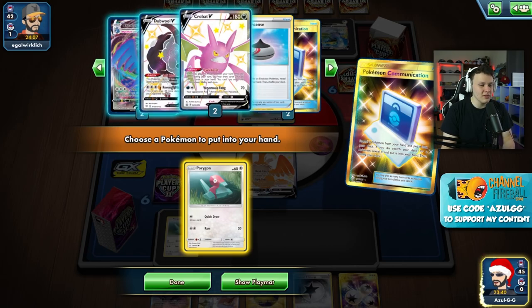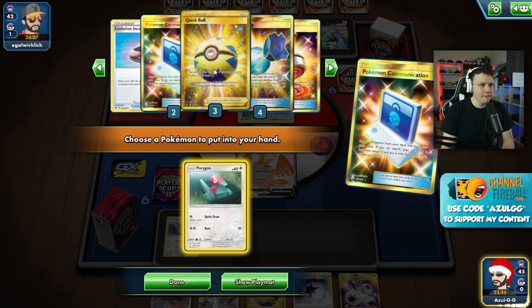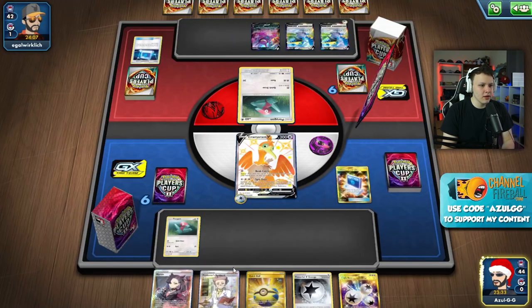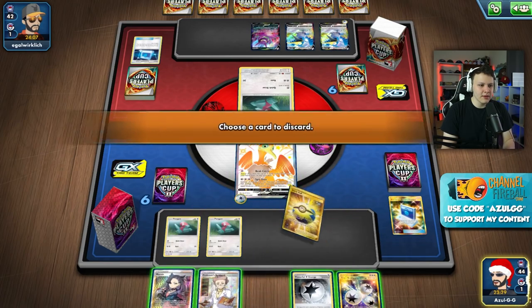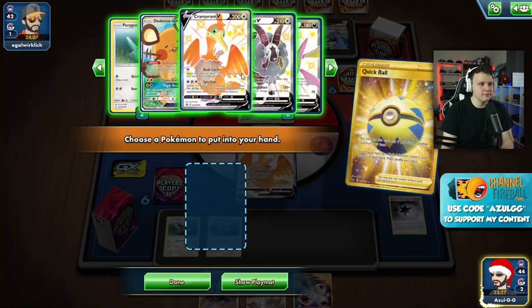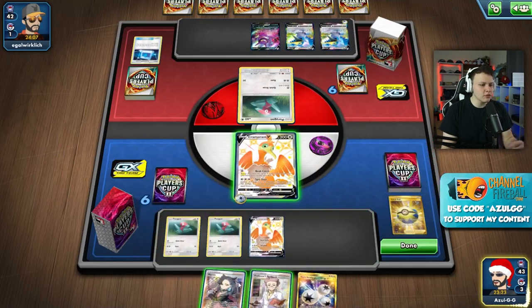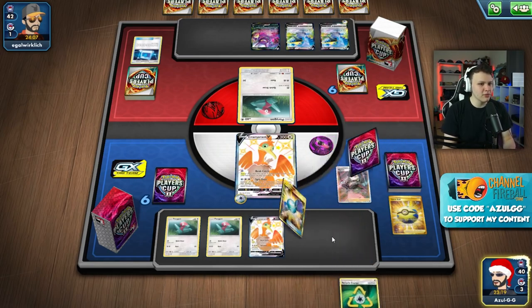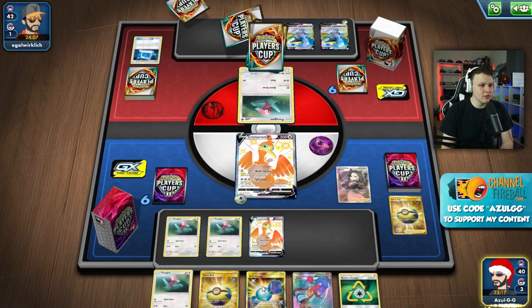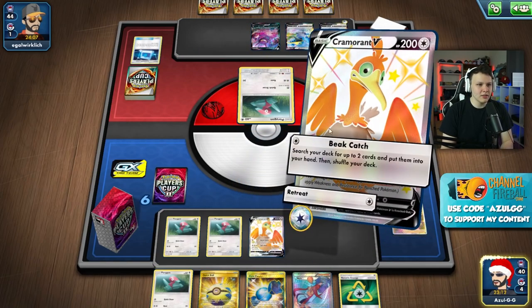We also prized double Cramorant V. I want a Quick Ball or something here - I think I'll get rid of the Powerful and keep the Research around. Get the other Cramorant into play and then Marnie - it disrupts my opponent, saves me the Triple, saves me the Research too. Draw supporters are worth keeping around sometimes. We got our Candy, Skyla, and energy, so when we Beat Call here...